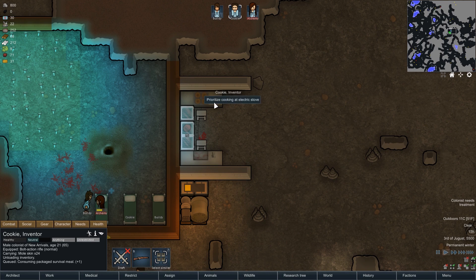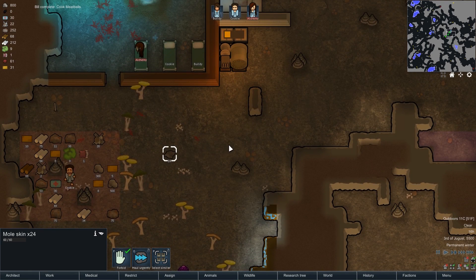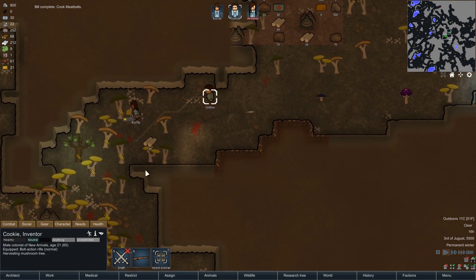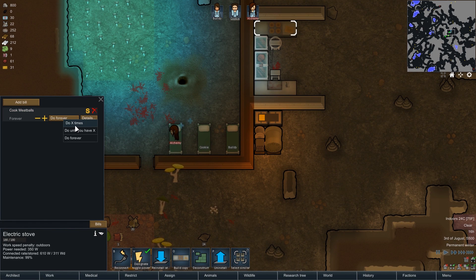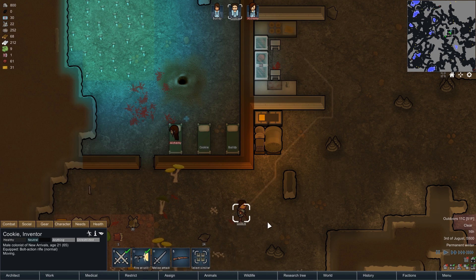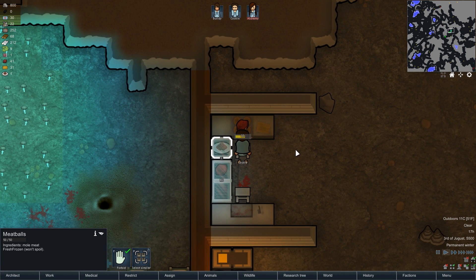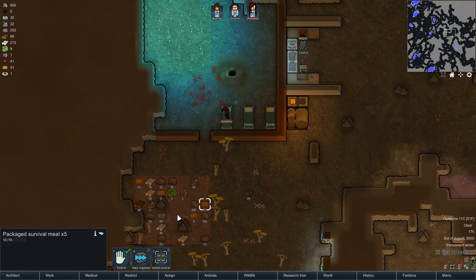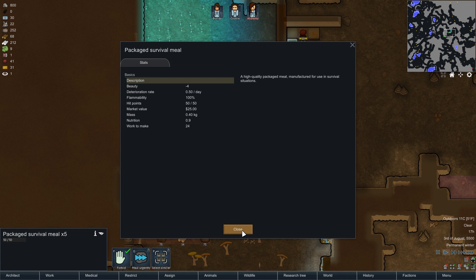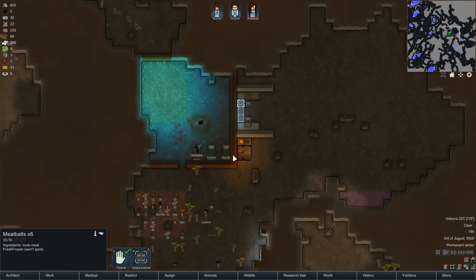Mole meat! I completely forgot that I had additional meals, like meatballs. What do we need for meatballs? Five meat — you know what, we're going to be doing lots of meatballs. Cookie, get to it. A meatball! What's the nutritional value of this? Work to make 5 — 85. What's the standard meal? 9. Oh, it's not bad. We got meatballs now. Nice!